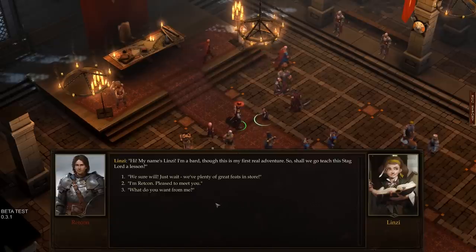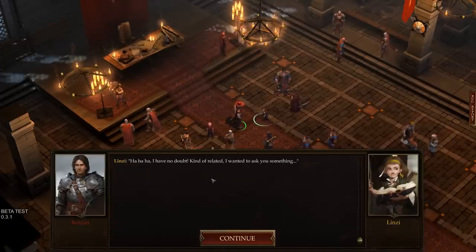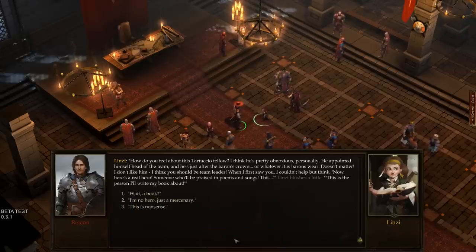Lindsay introduces herself as a bard on her first real adventure. She shares her opinion that Tartuccio is obnoxious and has appointed himself team leader just to grab the baron's crown. She thinks the player character should be team leader instead — from the moment she first saw them, she thought 'now here's a real hero, someone who'll be praised in poems and songs.'